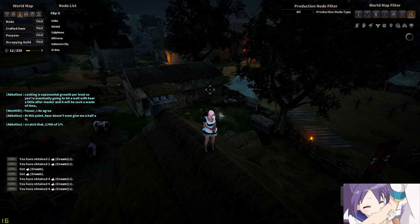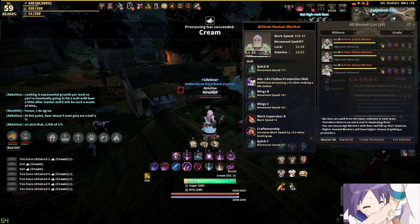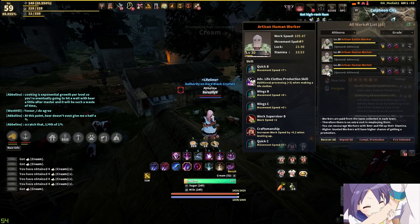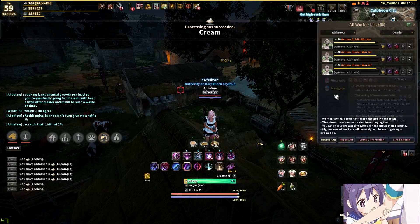When crafting these, I would suggest getting a worker that has the plus 3 life skill clothes production skill. The advanced life clothes production skill basically makes 4 when making 1 — the worker uses 4 times the material, but for the cost of about 30 minutes of crafting you get 4 instead of spending 2 hours to make 4. I'd definitely recommend getting an artisan with this. If not, a professional with just plus 1 will make 2 every 30 minutes, which still saves you a little bit of time.